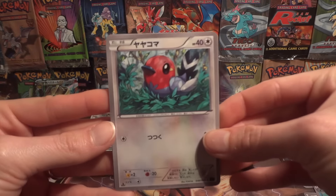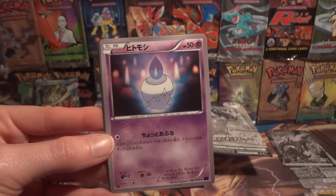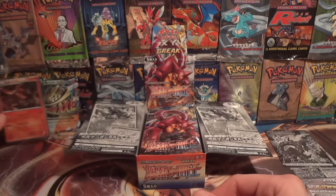Four chances at a full art. Fletchling and then Fletchinder, Joltik, Litwick, Ninja Boy — and there we go, another holo Pyrore.